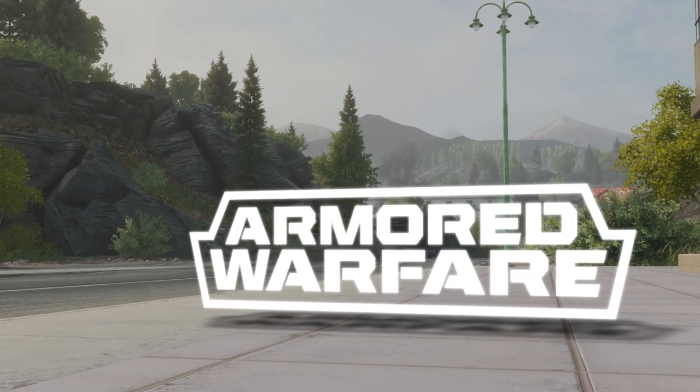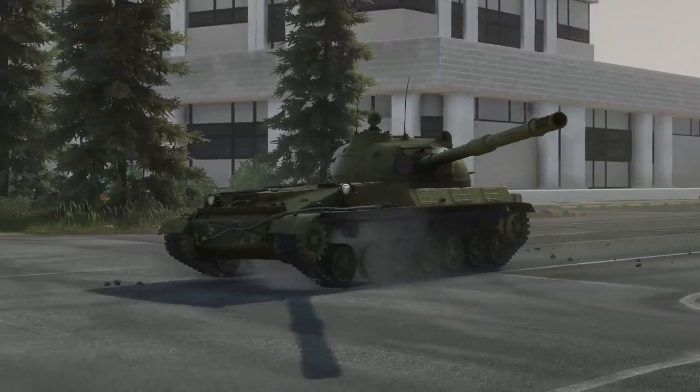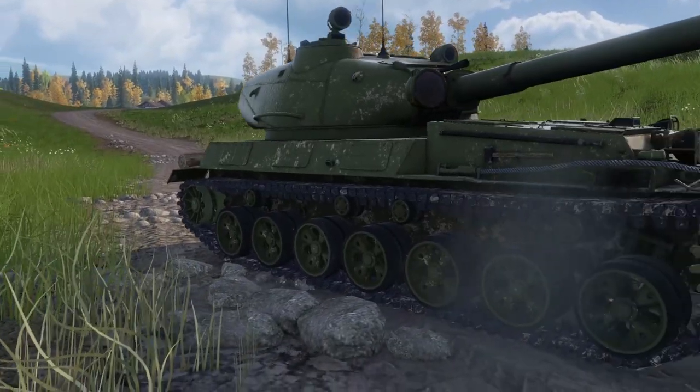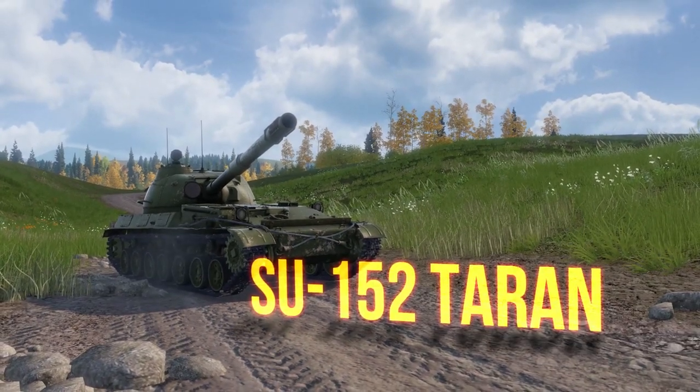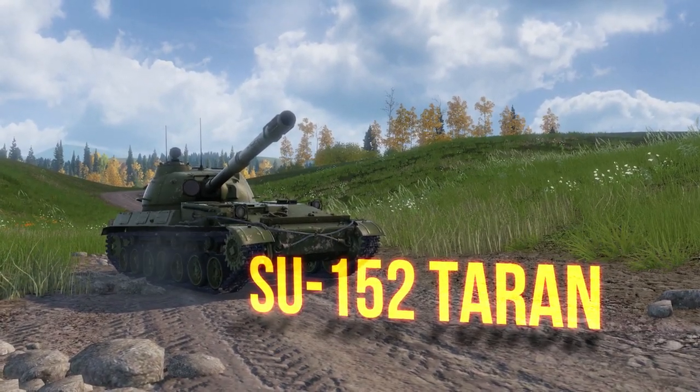Commanders! Right now you can participate in our May event called Lilac and Steel and win a number of prizes. One of which is a new premium tank destroyer called SU-152 Tehran, or Object 120. Today we'll tell you more about it.